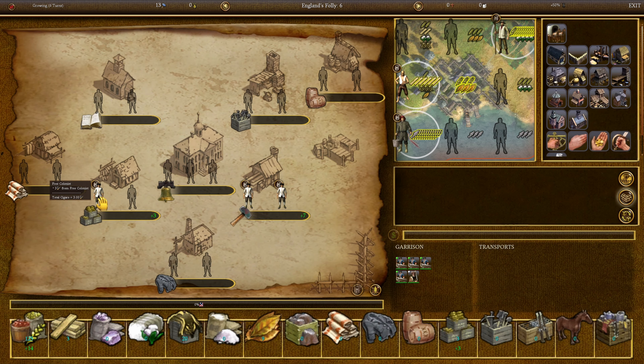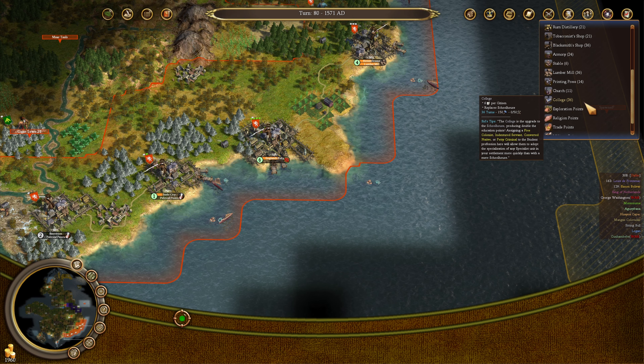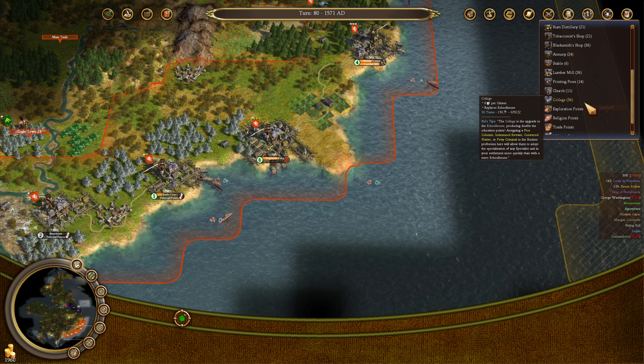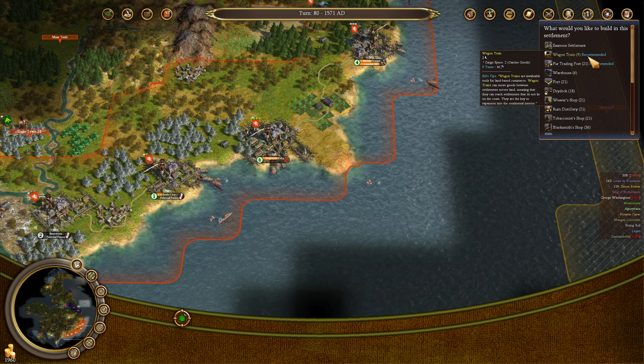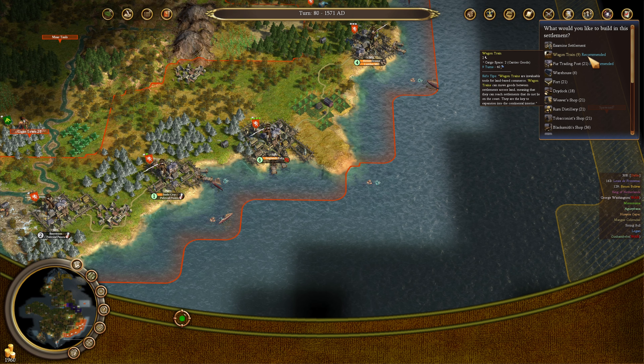The schoolhouse is up in England's Valley. Three colonists are immediately going into that schoolhouse. It is going to take them 10 turns to graduate, which is quite a while. During that time they could generate goods such as cigars, and over 10 turns they'd make me about 300 gold worth of cigars. It's better to educate them in that case. I think I'm going to slowly work towards building another wagon train to help transport goods around the colonies.